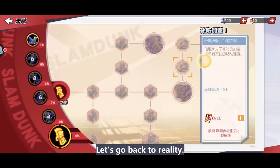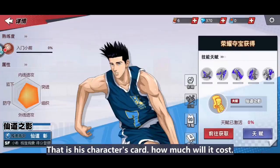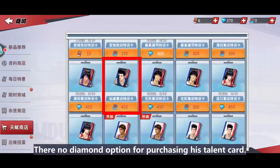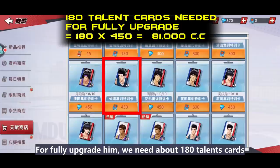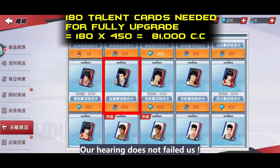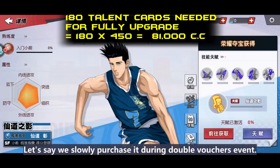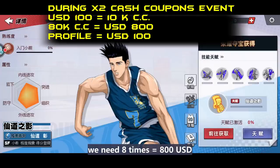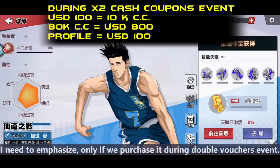Fantasy time is over — let's go back to reality. Why is one cento super duper expensive? Look at his character cards. There is no diamond option for his talent cards. One talent card equals 450 cash coupons, and to fully upgrade him we need about 180 talent cards, which equals 81,000 cash coupons. Yes, you heard that right — 81,000 cash coupons. If we slowly purchase during double vouchers events, 100 USD equals 10,000 vouchers, meaning 8 times equals 800 USD.